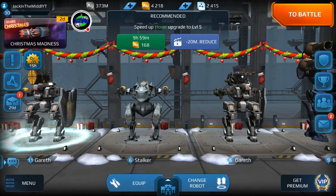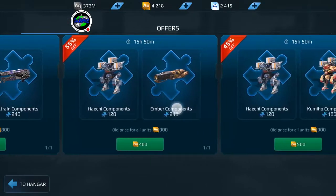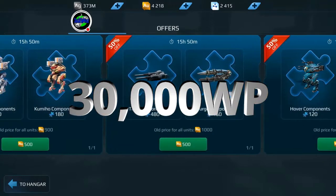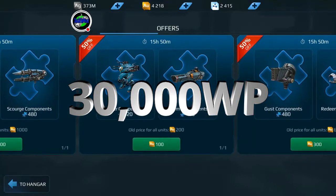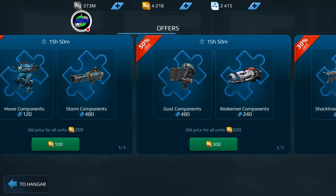They are bringing in lots of new stuff for components, and I find myself spending a lot of my workshop points towards components. I had over 3,000 workshop points and now I'm down to a little over 2,000. I still have not completed my quota. I'm interested in the Gus and the Redeemer. I've already purchased the Hover components and Storm components — I did not use gold, I used workshop points for all those purchases, but I'm running out of workshop points now.